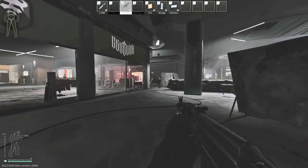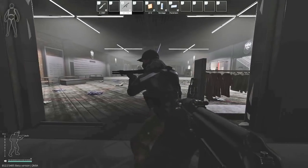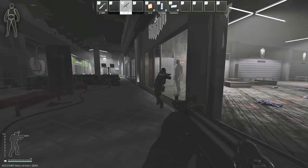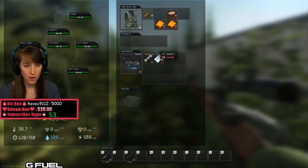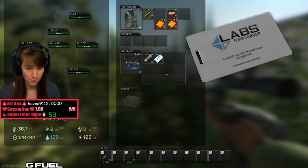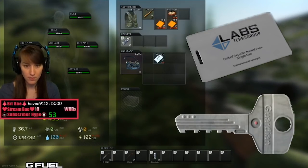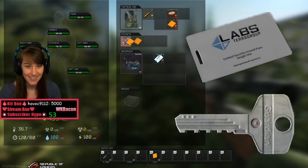Other scavs you see in your raid are a mix of AI and other players. AI scavs will not shoot you unless you shoot at them first, so be careful. A quick tip when doing a scav run: since the game gives you random gear, check your inventory right away to see if you have a labs keycard or any keys. These can be super valuable, so try to extract with them to either keep or sell.